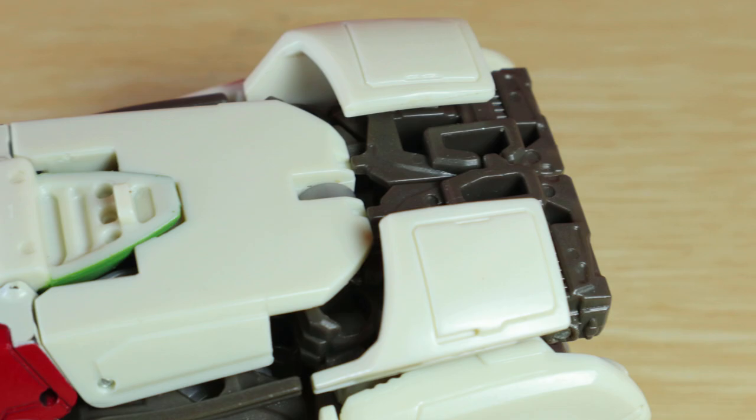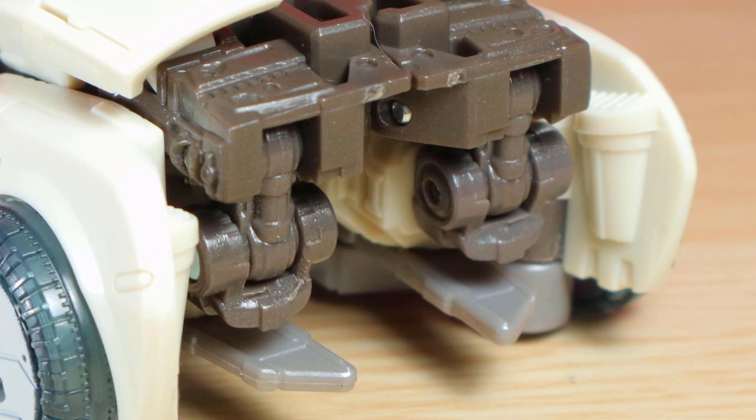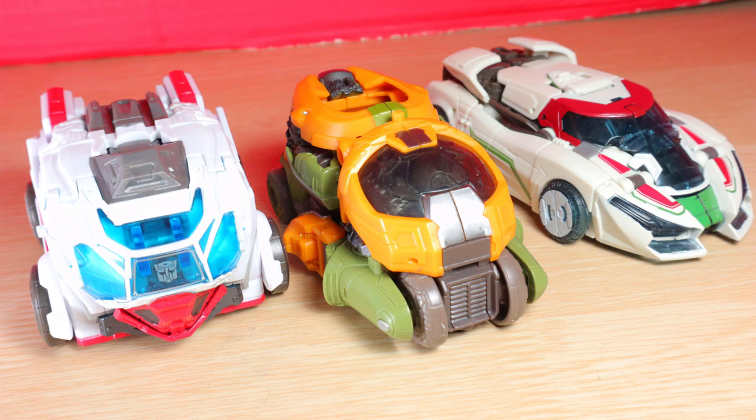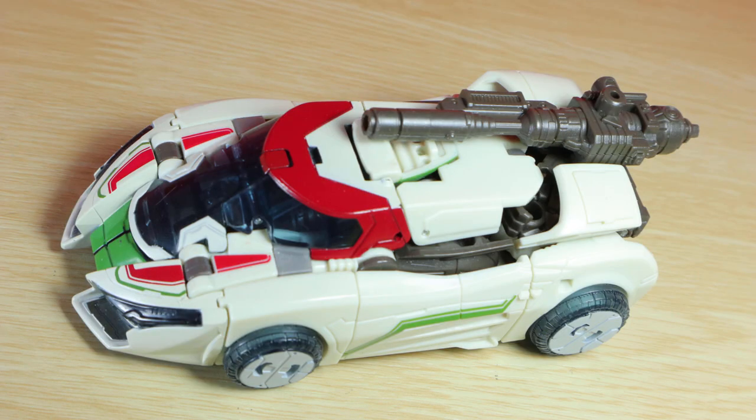Yeah, the arms are there, but I dig the spoiler opening up for a potential speed mode. And it just needs a booster or something to hide that gap in the back. Roll's okay, but it's honestly my favorite of the three alt forms in the wave. It's just so sharp looking. You could plug the gun on top, and with Wheeljack's history, that fits in well.